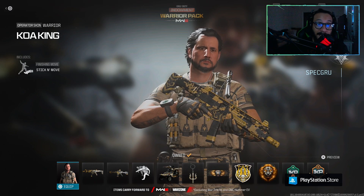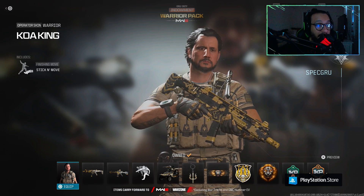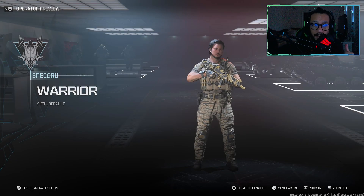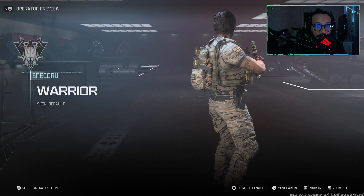This should be listed not just as a COD Endowment Warrior Pack but also as an operator bundle, because it's its own operator in the game. The operator's name is Warrior, and the skin is called Koa King. He does have voice lines, and here's a full 360 view of the operator skin.